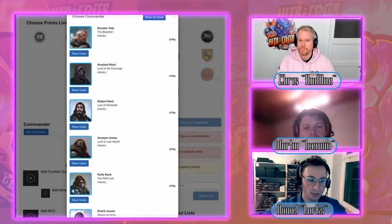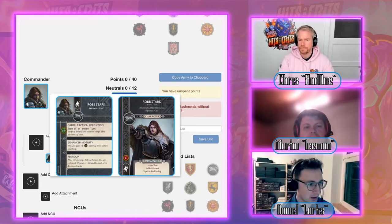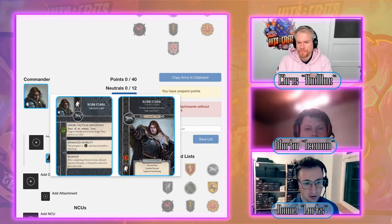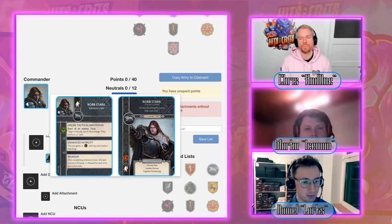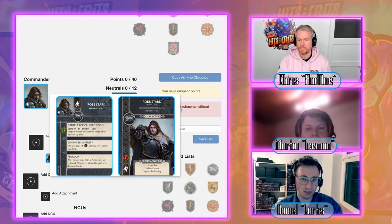Robb is a mobility commander — he really shines in the positional game. His order Tactical Reposition, his ability Enhanced Mobility, and his Regroup ability let him heal if he performs a retreat. You want to follow this mobility theme while list building.